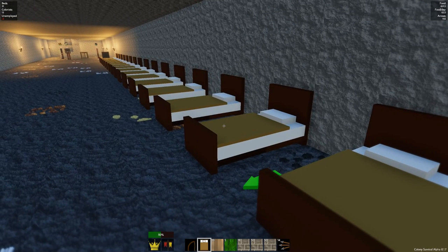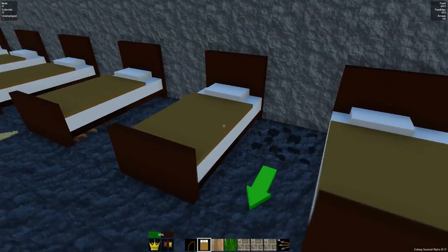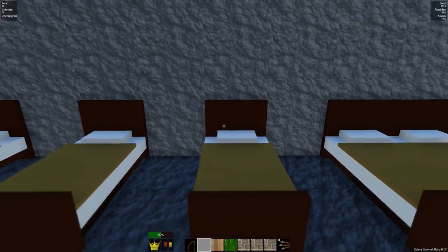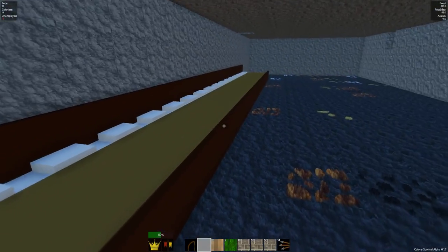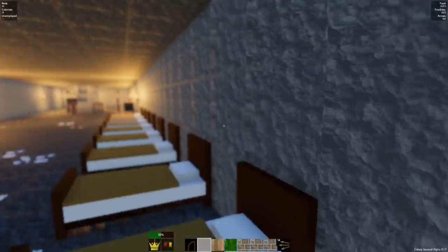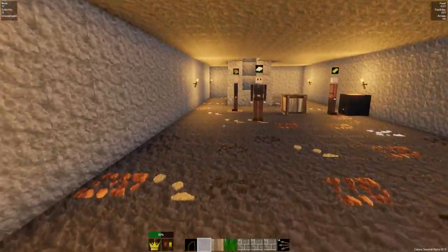Before we go too crazy here, it says I have 31 beds right now, so I'm assuming it works. I'm just wondering how the hell they get in these. We have one more bed - let's just connect all these beds together. I didn't expect it to work that way, and now we just have like a king-size bed that goes all the way down the wall. That would be great. I hope people go in that bed back there because I can't wait to see how it works.